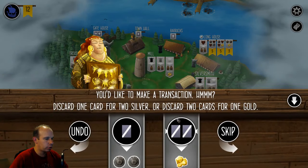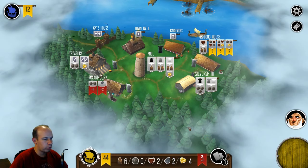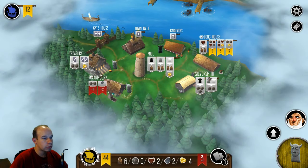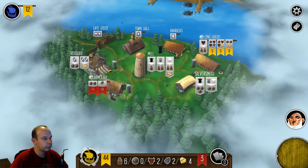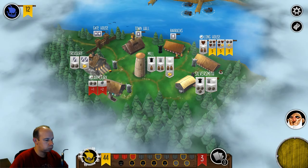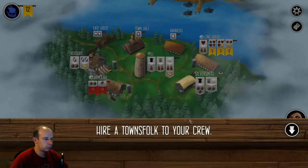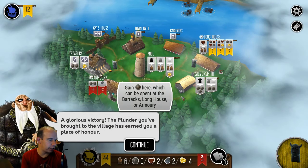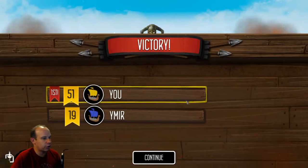Last turn — there's not a whole lot I can do. I guess I'll just burn two cards for a gold, because that's a point. I have no money — I should have gone to the silversmith. A glorious victory! The plunder you've brought to the village has earned you a place of honor. I don't know why I'm talking like this — I don't think that's how Vikings talked.